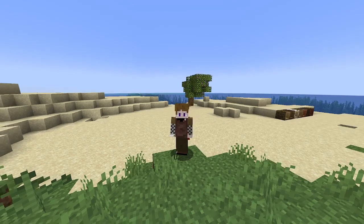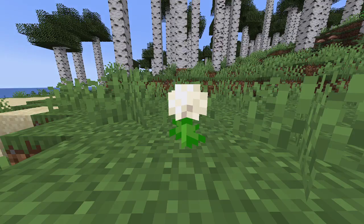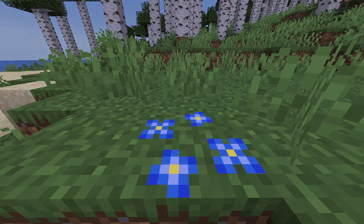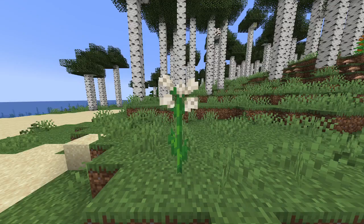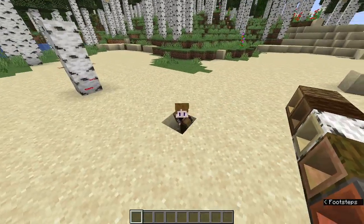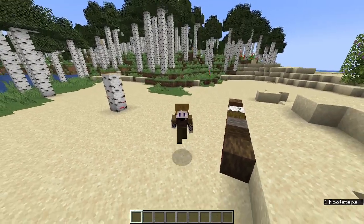This mod also adds a bunch of new flowers and plants. Let's speed run them: seeding dandelion, carnation, glory of the snow, blue giant glory of the snow, pink giant glory of the snow, violet beauty glory of the snow, alba glory of the snow, datura, and milkweed. There are a few other plants but we'll get to them in a different part of this video.